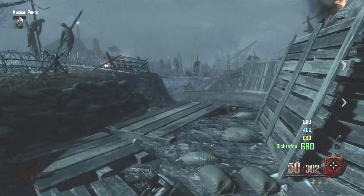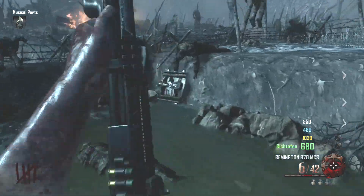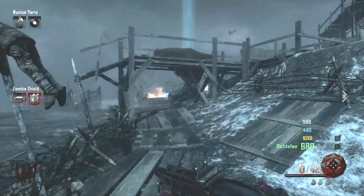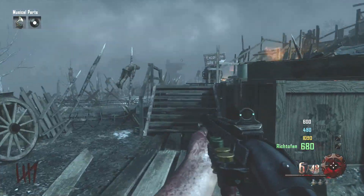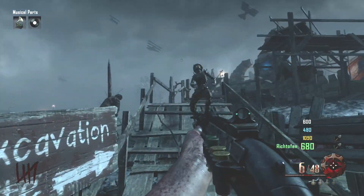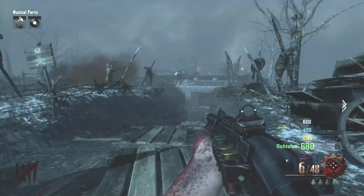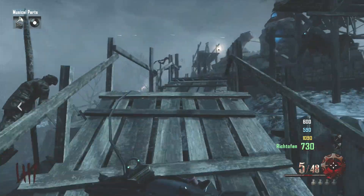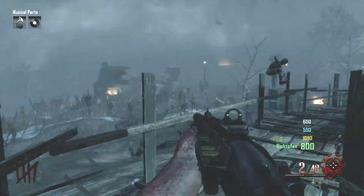Right here on this little ledge there usually is the black and white vinyl that you will need to use for the monogram. My teammate did pick up the vinyl, and usually when it's not down there on that ledge it's actually going to be at the top at pack-a-punch — usually just placed right on a wheelbarrow up there.